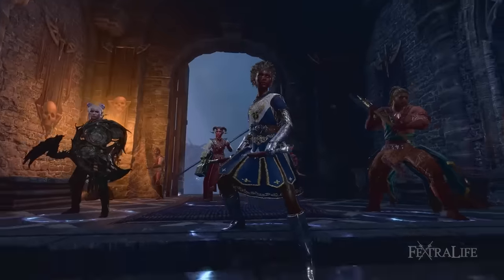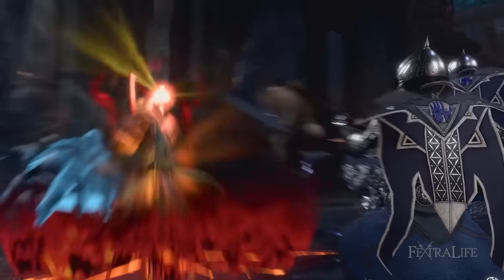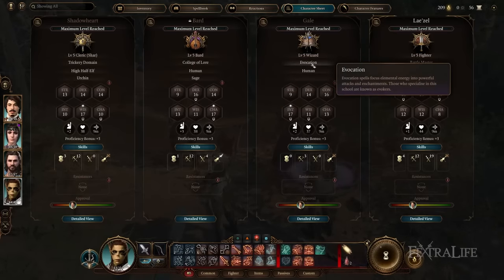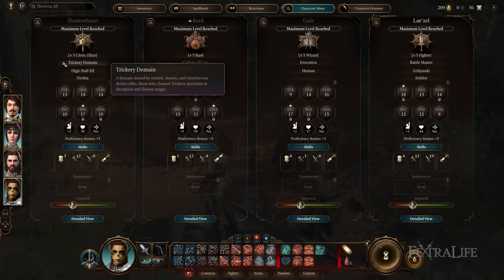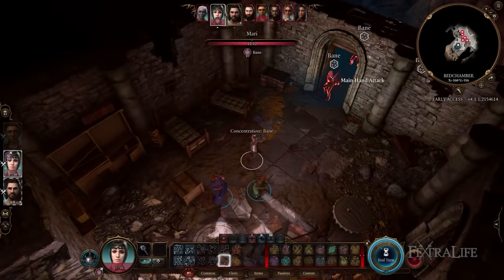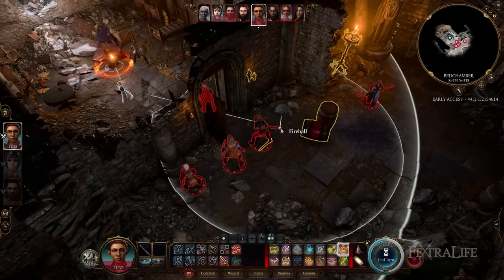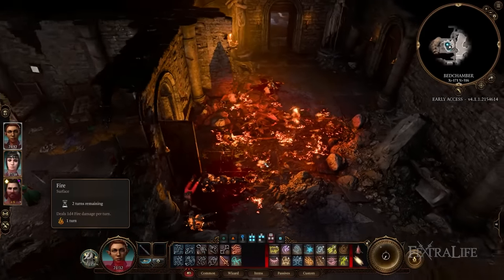Following our Baldur's Gate 3 video talking about optimal party composition, I thought it'd be a fantastic idea to talk about early game parties in Baldur's Gate 3 — what they look like depending on the companions you bring, and show some real examples of how you'd put a party together. Please keep in mind this video is aimed at beginners. I've simplified things a lot to make it easier for people not familiar with D&D, so new players aren't overwhelmed with all the class selections and mechanics.